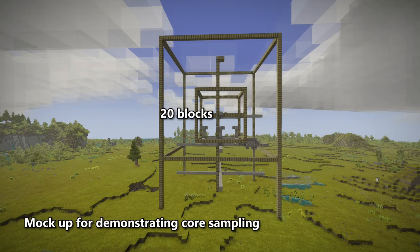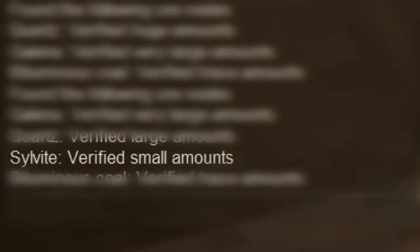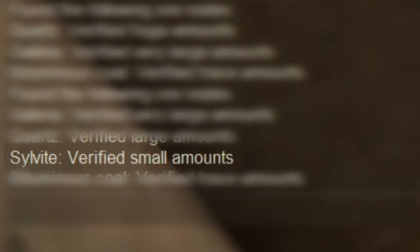Every 20 blocks down, test with the pro pick on node search and look for the ore deposit you're searching for in that chunk. Note that halite will not show in node search, but sylvite will — so if you see sylvite, then you have halite close by.